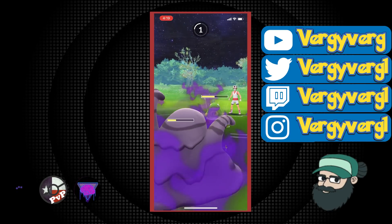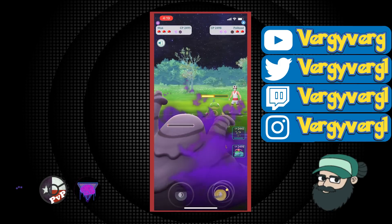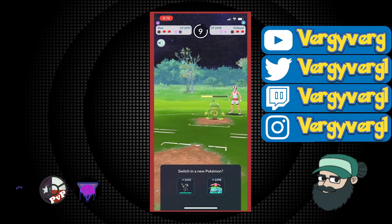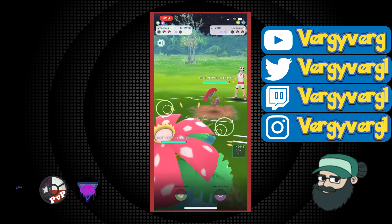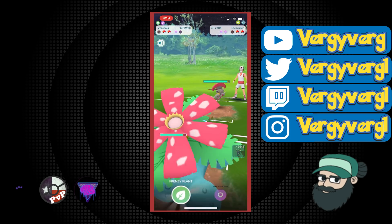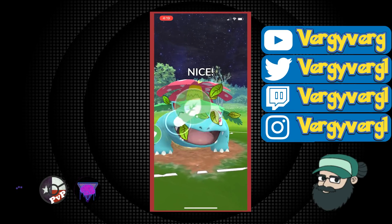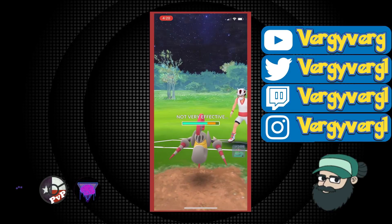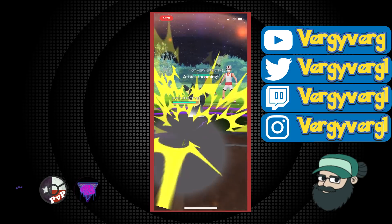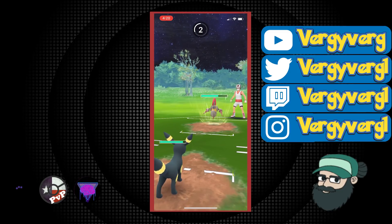I did use Ampharos in a few games this season — maybe like last week sometime. But you don't need to be... and they actually get us down right before that. Unlucky. Ends up being a Scizor — Escavalier. So this is pretty scary for us. So I go Frenzy Plant here and then I'm going to switch. I'm just trying to do as much damage as I can and not get hit by a charge move on the Venusaur.